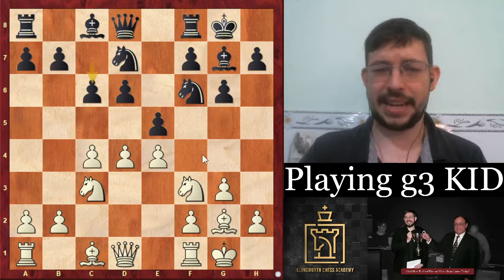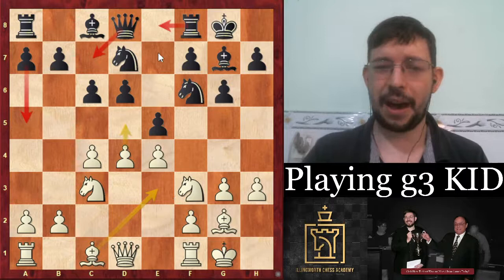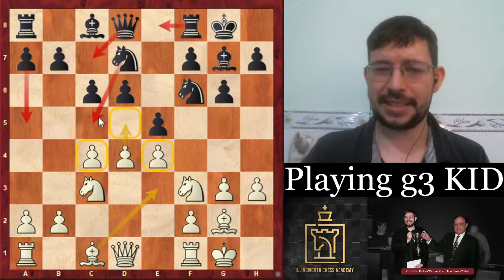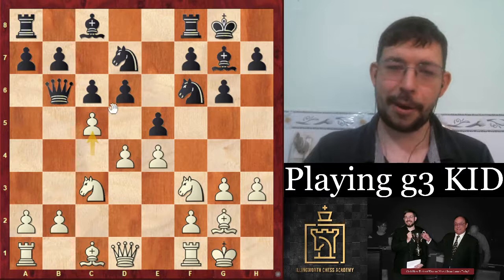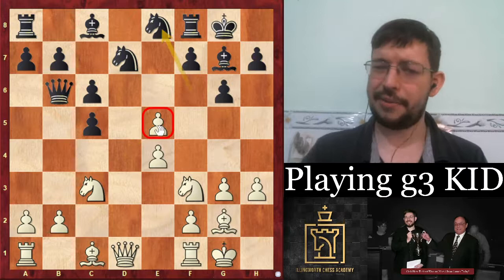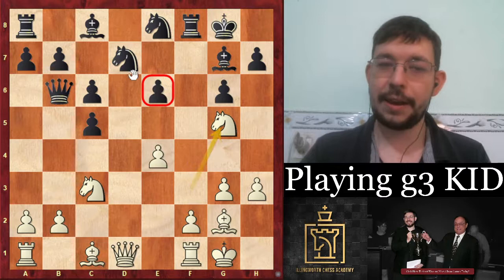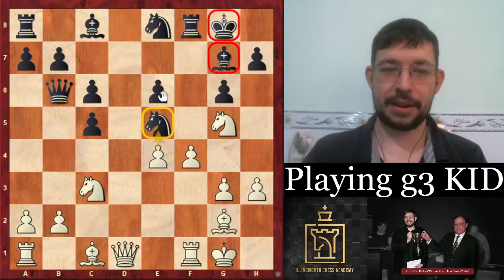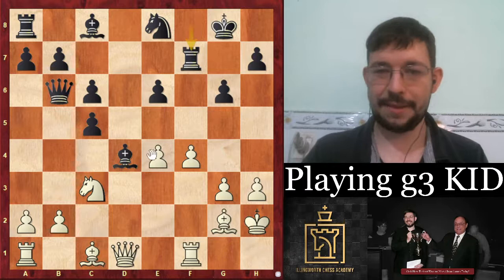The main move for black is c6, but I find after a3 white is a bit better. If black waits with Re8, a5, Qc7, you can just play d5 and have extra space — don't play d5 too soon though, as Nc5 can create annoying pressure on the e-pawn. If they play Qb6, the c5 pawn sacrifice gives great play: after Ng8 you play e6, sacking the pawn, and after f4 you get a pawn on e5 that shuts out their bishop and leaves them an ugly structure.